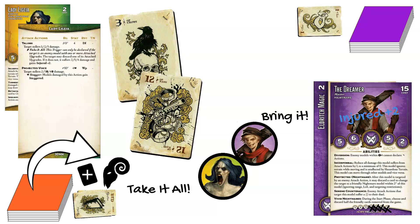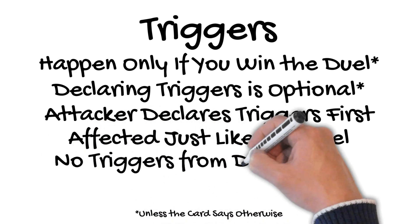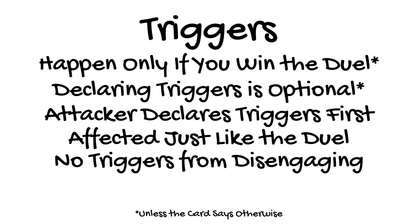When a model makes the fake attack against a model trying to disengage, neither the attacker nor the defending model get to declare triggers, because it's a fake attack. In their earlier fight, if Gwyneth Maddox tries to disengage from Dashiell Barker's unpleasant company, she wouldn't get to use her Unimpressed trigger, even if she flipped a Crow against Dashiell's attack, because it's not a real attack.